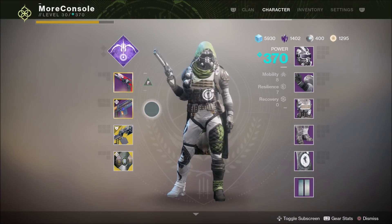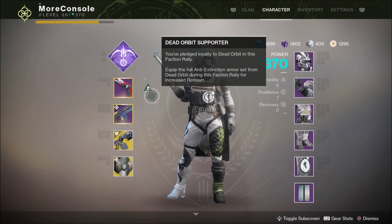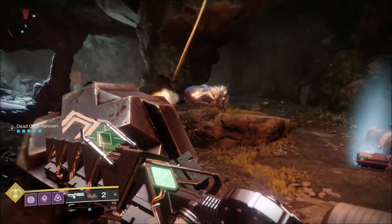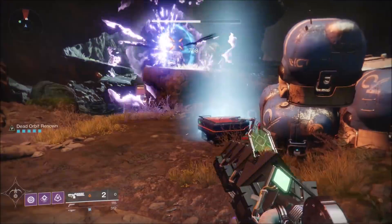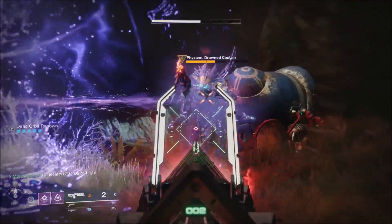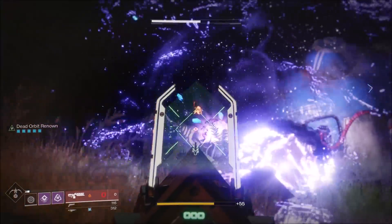You can farm Renown faster by wearing a full set of the Faction Armor you pledge to — in my case, Dead Orbit. Killing a high-value target will get you two Renown instead of one. Completing a patrol mission will also get you two Renown instead of one. And completing a heroic public event will get you four Renown instead of three. This increased Renown from destination activities means all you need to do is complete one heroic public event and one patrol mission to max out your Renown, and then you can loot a Lost Sector chest. Once you loot a Lost Sector chest, your Renown disappears, so you need to complete the whole process again: heroic public event, patrol mission, Lost Sector.